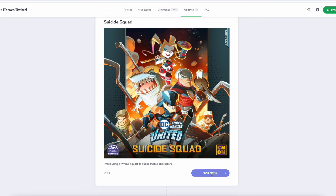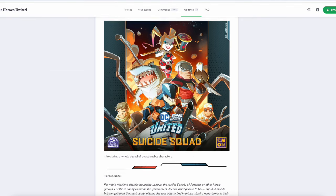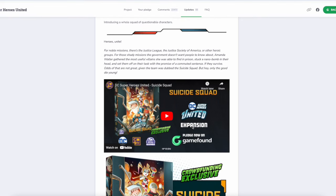With that being said, let's take a look at the GameFound page and see what those maniacs over at CMON have done for us now. Let's open this up and take a look. First of all, really nice box art. I think they nailed the Suicide Squad look. Could have used a bit more purple — I always associate the Suicide Squad with purple — but that's okay, because there's plenty of purple inside.